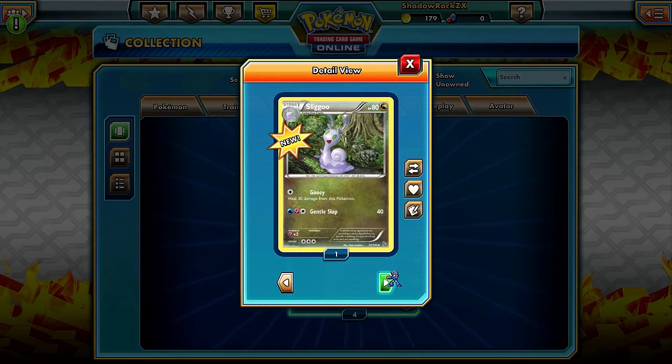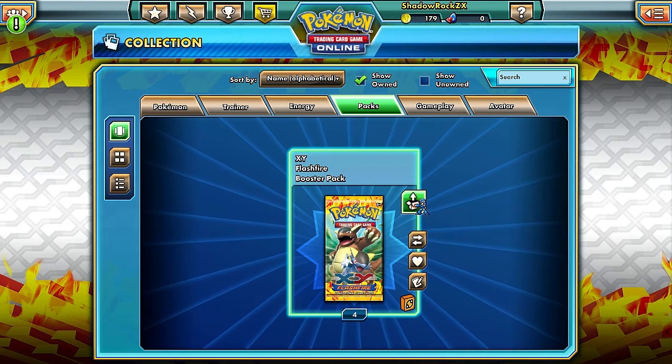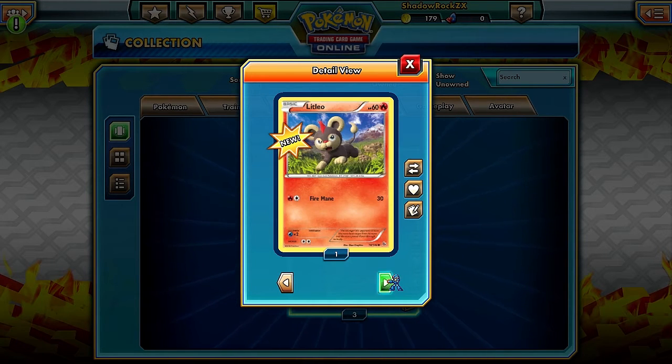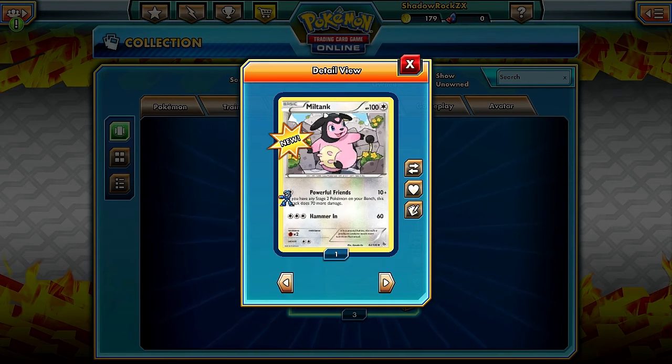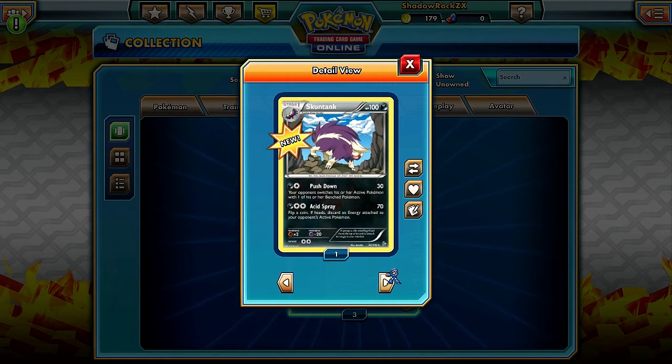Four packs left - gotta give me something good. We got Shinx, Ponyta, Litleo. At least we got a Pyroar. Fiery Torch. This one's interesting: Pyroar has Powerful Friends - if you have a Stage 2 on your bench it does 70 more damage, so that's 80 damage for one energy, not bad. Sacred Ash is kind of like Super Rod except you shuffle in five Pokemon from your discard pile into your deck.